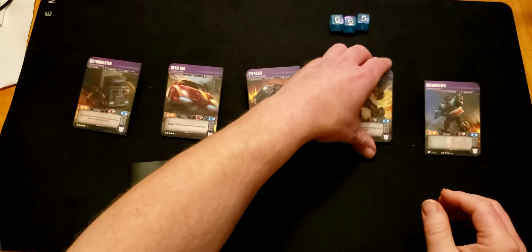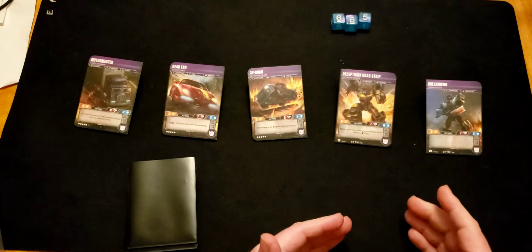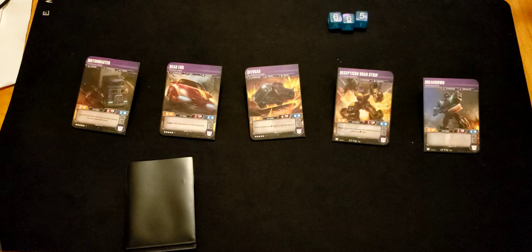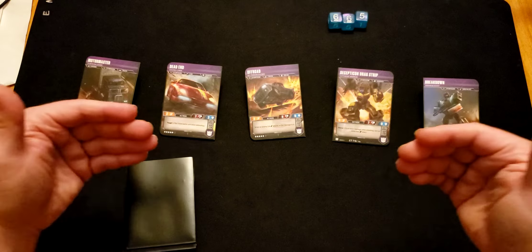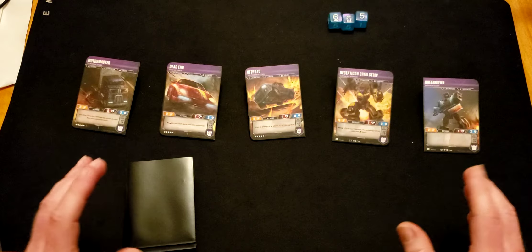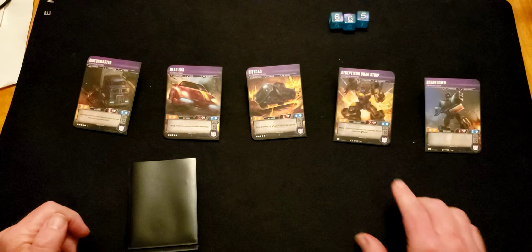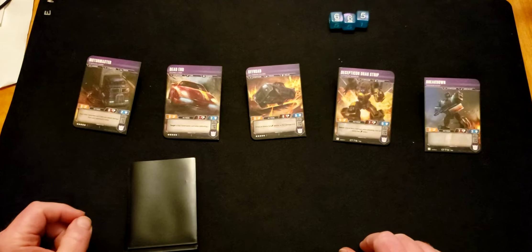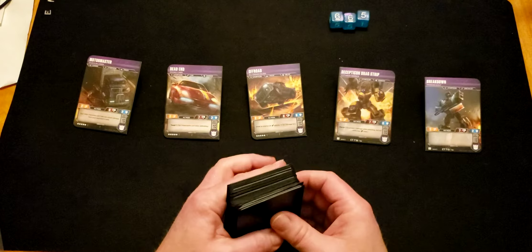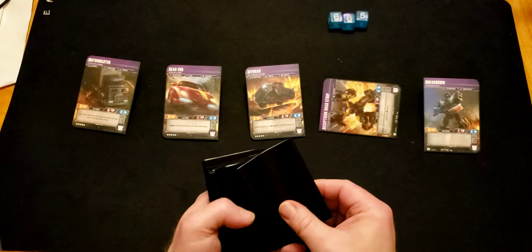Bold lets you flip one more or two more depending on whatever number is next to the word Bold. Tough lets you flip more on the defense — Bold lets you flip more on the attack. Tough lets you flip more on the defense depending on the number beside it. Like that card has Tough 1, Drag Strip has Pierce 1 in this mode.